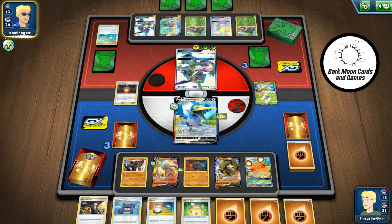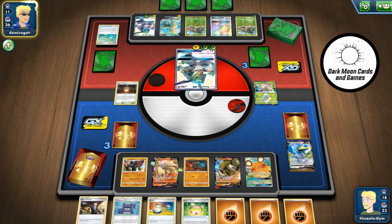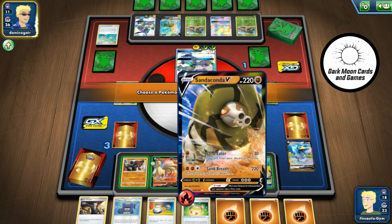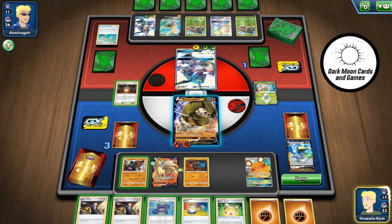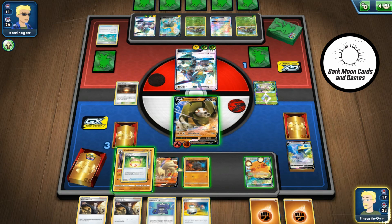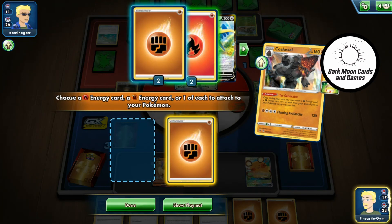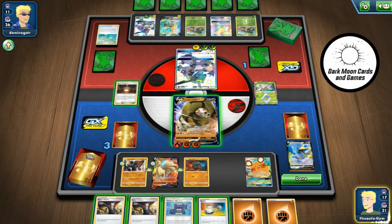Yeah, two Rillaboom on the field is pretty frightening. I don't know the exact energy count on the deck — I'll see if we can get the list and post it in the comments — but I'm sure it can hit well over the 300 mark. Losing Cramorant leaves me in a real hole, and I am behind on the prize count. You have to make sure you're staying on top of your energy attachments on this one as you learn to play it. The nice thing about Tar Generator though is you can attach the two to two different Pokémon — so I'll put the fighting up on Sandaconda and put that fire down on Nine Tails. If by chance I live, I'll be able to take out anything on the field with Nine Tails next turn.